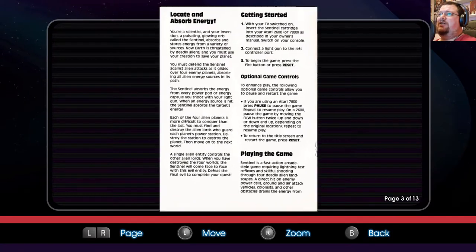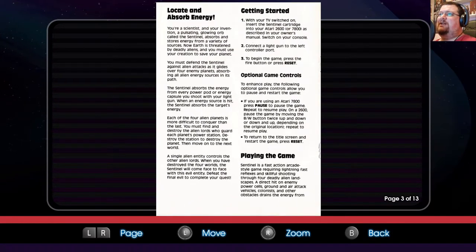Locate and absorb energy. You're a scientist and your invention, a pulsating glowing orb called the Sentinel, absorbs and stores energy from a variety of sources. Now Earth is threatened by deadly aliens and you must use your creation to save your planet. You must defend the Sentinel against alien attacks as it glides over four enemy planets absorbing all alien energy sources in its path. The Sentinel absorbs the energy from every power pod or energy capsule you shoot with your light gun. When an energy source is hit, the Sentinel absorbs the target's energy.